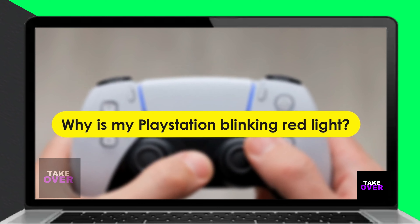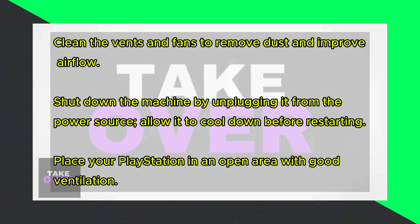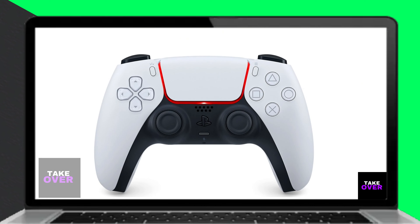The primary cause of a blinking red light on your PlayStation is overheating. This indicator usually means that your console is getting too hot. If your PlayStation is not properly ventilated, or if the cooling system isn't functioning correctly, it can trigger this red light.